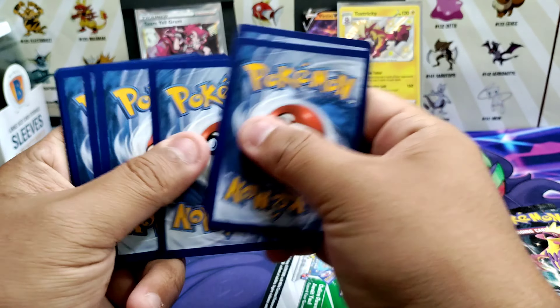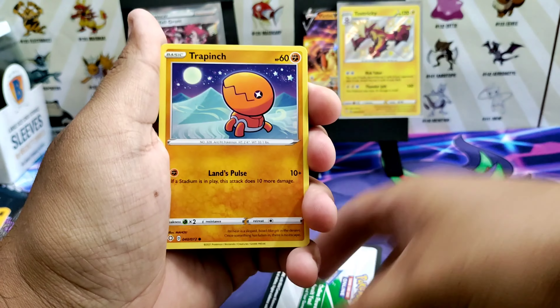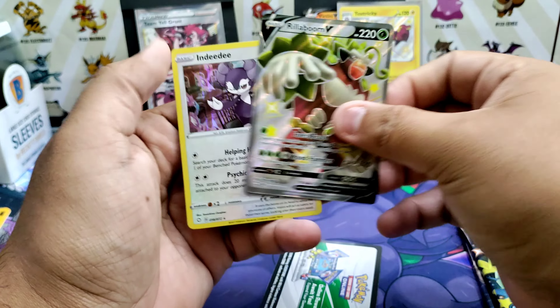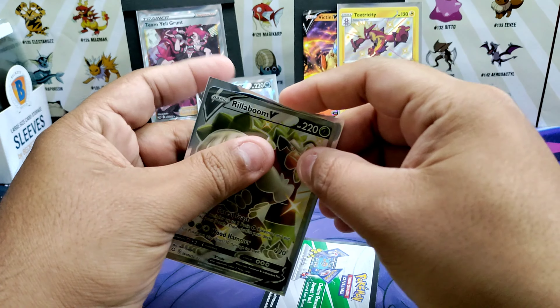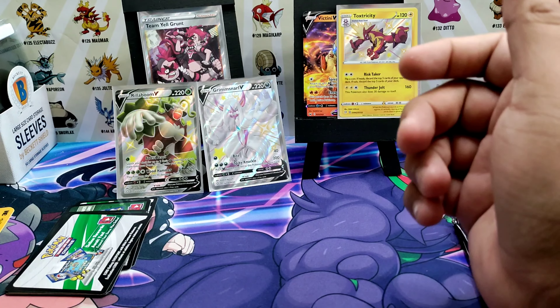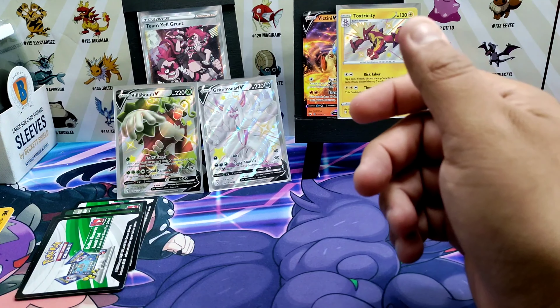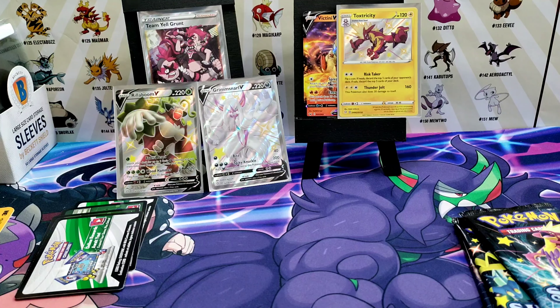I'm also working on getting a Gym Challenges and Gym Heroes pack — I keep forgetting the set name. Oh, a Rillaboom V! I think I got these packs from a Shining Fates box, not from an ETB, so it's pretty decent. I got five from there, and then there were a couple packs left from the previous stream. So I'm opening the packs left from the previous stream and five packs from that five-pack thing — like the Pikachu box but with Metagross and all that.